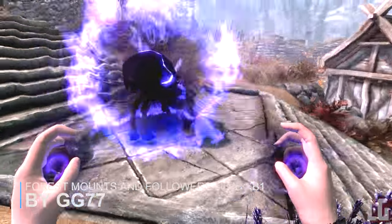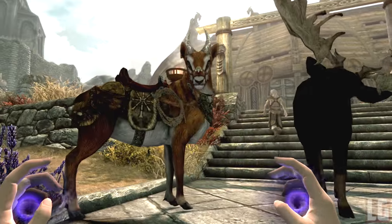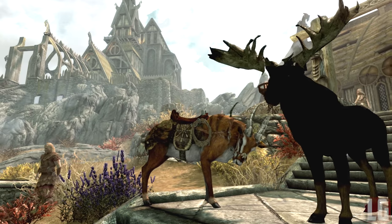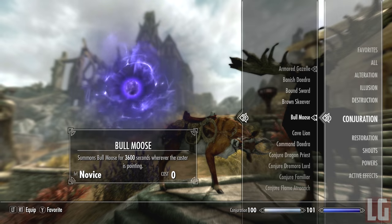Finally we have Forest Mounts. This adds 23 summonable mounts: the armoured gazelle, regular gazelle, veiled deer, male elk, female elk, moose, bull moose, white stag, spectral stag, foxes, wolves, veil saber cat, skeevers, beaver, raccoon, cave lion, Eurasian lynx, Canadian lynx and cougar — all summonable wherever you want in the game.